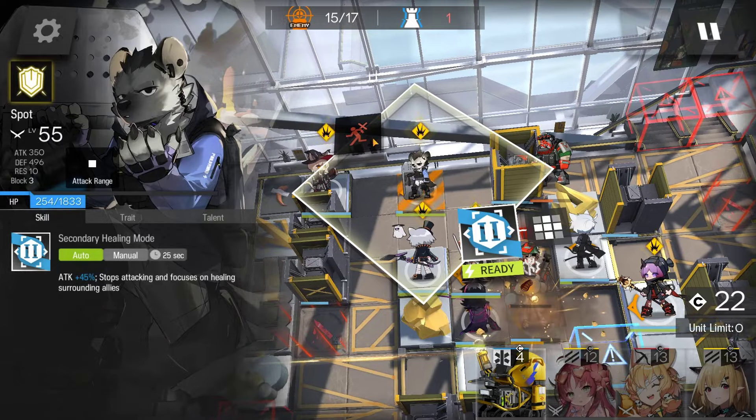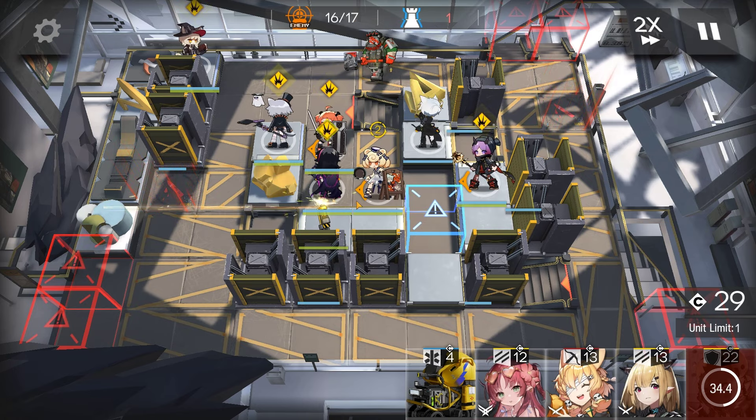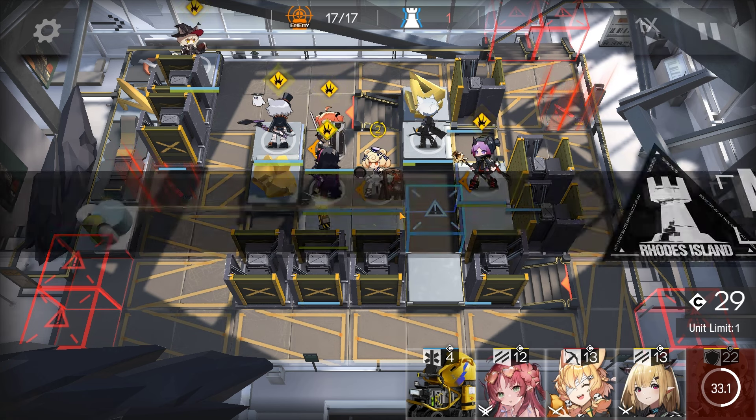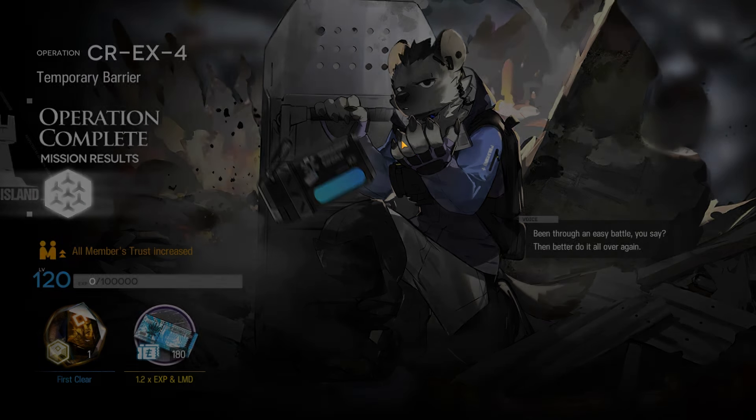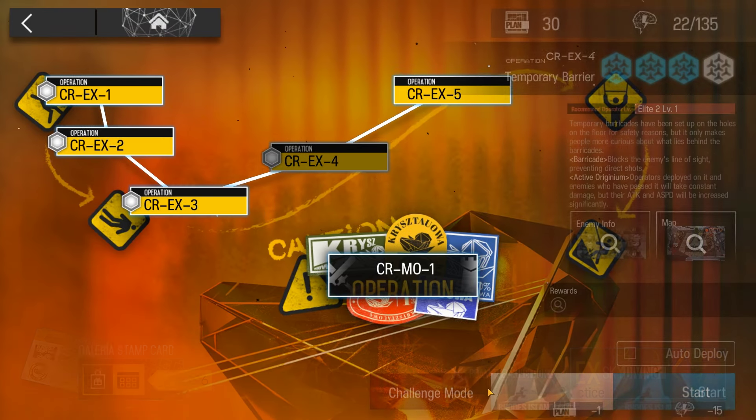Down you go. If you fail to kill them, you still have two more casters waiting. And if you still can't kill them, that's a skill issue at this point. And there we go — that's how I cleared CREX-4 Challenge Mode. Check out my next video for more Lucid Arrowhead content, check out my socials, like and subscribe. Thanks for watching. Peace out.